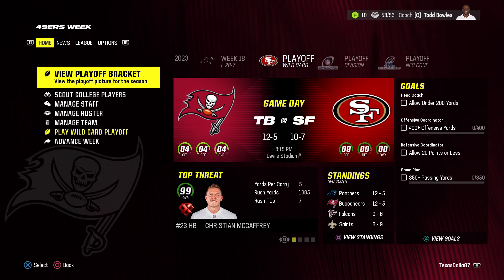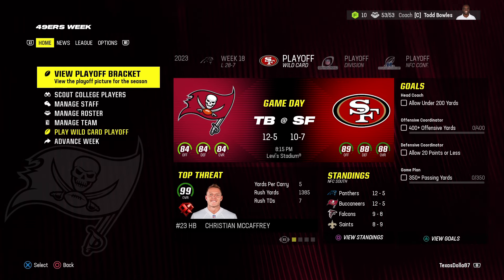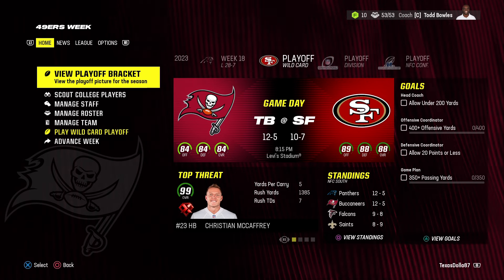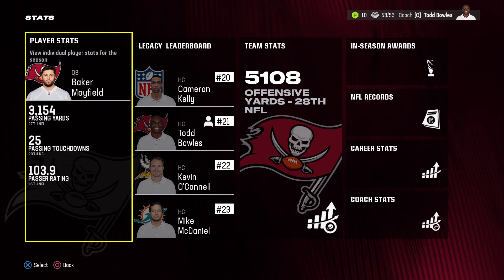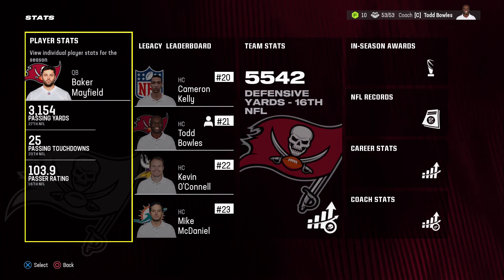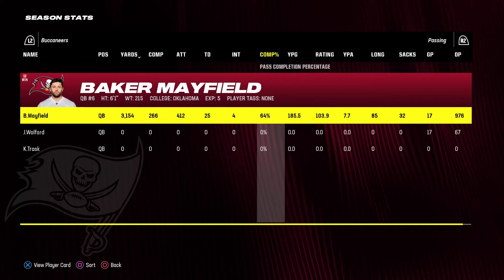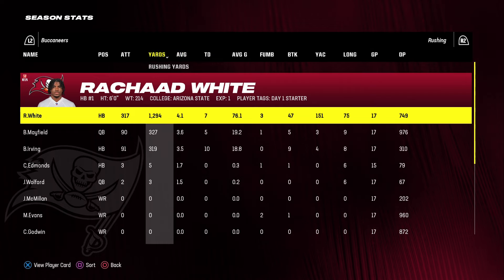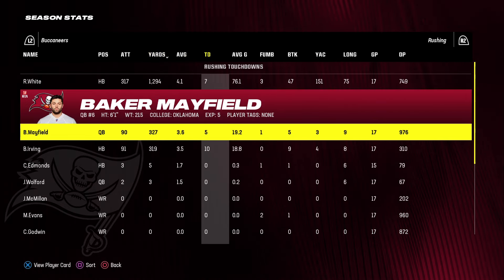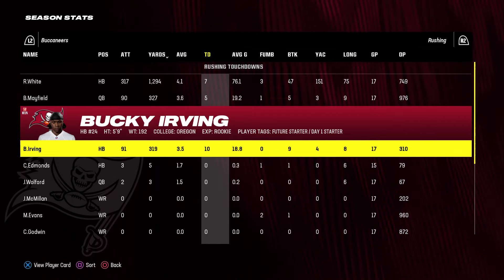Into the regular season we finished 12-5, but somehow lost to the Panthers in the division — they also went 12-5 and won the division. Falcons went 9-something, Saints went 8-9. Week 18 we lost to the Panthers 28 to 7, which decided the division. Season stats: we have the 28th ranked offense — not good. Defensively ranked 16th. Baker Mayfield: 3,100 yards passing, 25 touchdowns, 4 interceptions, 64% completion, 103 rating. Rashad White: 1,294 yards rushing, 4.1 per carry, 7 touchdowns. Bucky Irving: 10 rushing touchdowns, 3.5 yards per carry.